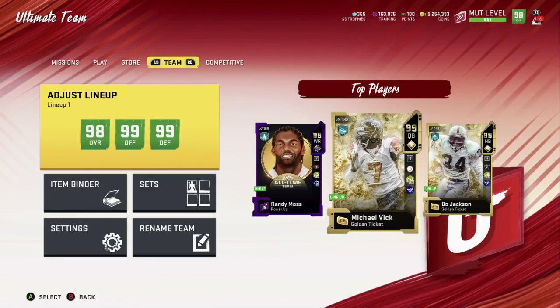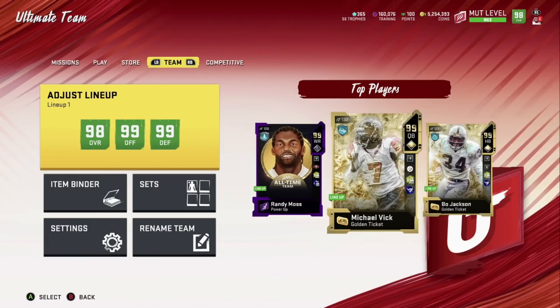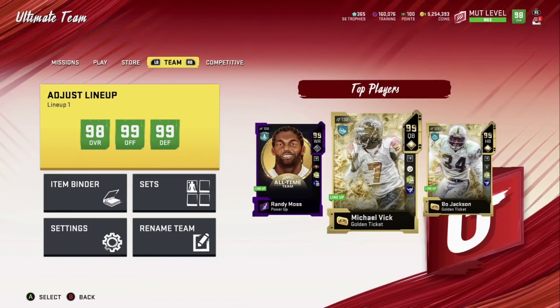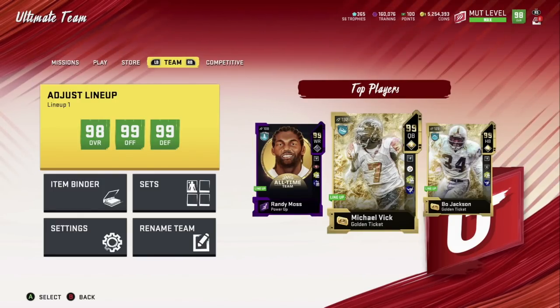What's up everybody, this is Million Dollar Mud here again with another video. Today I got something exciting — something that can make you unlimited coins. That's right, unlimited coins. You can keep doing it over and over again. Call it an EA glitch, call it whatever you want. It's pretty much standard, no risk, and very easy to do.